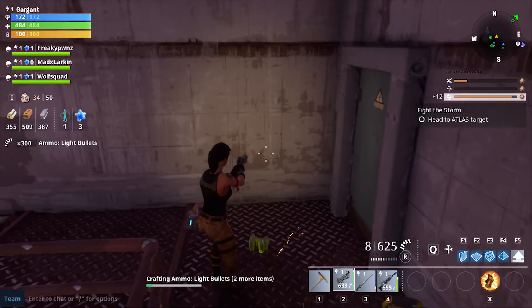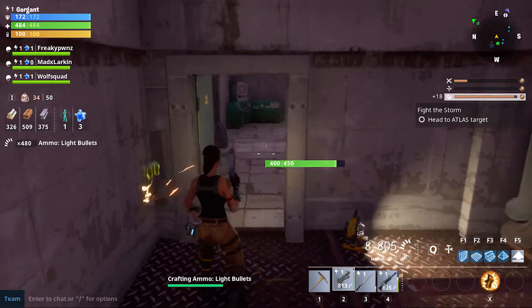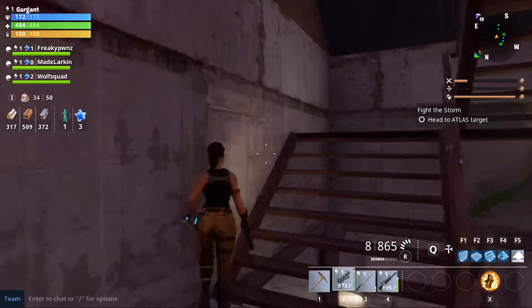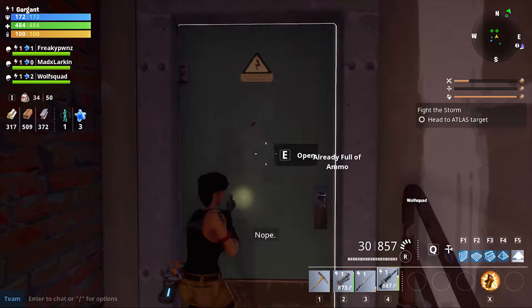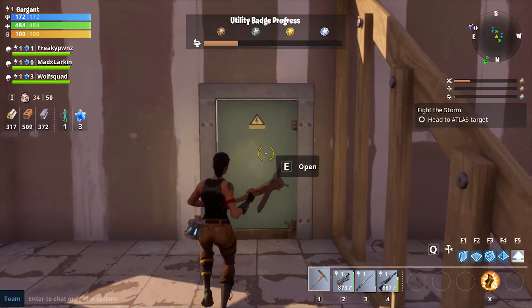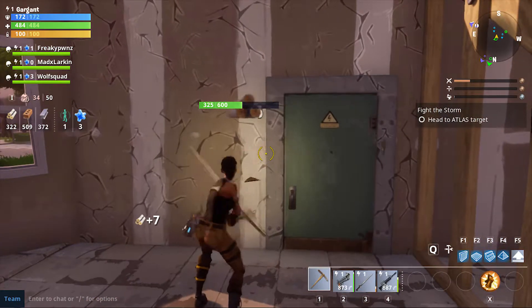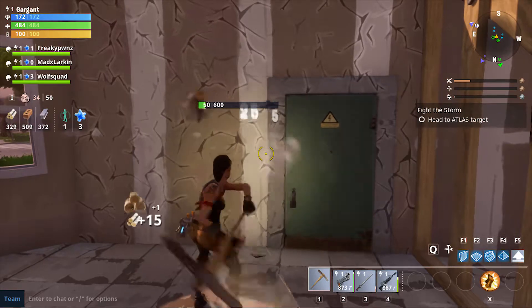Does it use the same bullets? I think it uses the same or similar bullets although the ammunition isn't the same. Maybe because I wasn't reloaded — I'm confused. I don't like this door — you get wood from it even though it looks like a metal door. I'm just taking this down, we found what we needed in there. The door irritates me so we are taking it down.